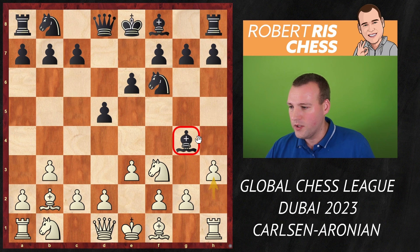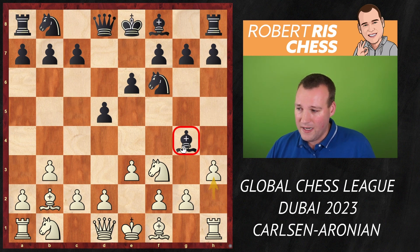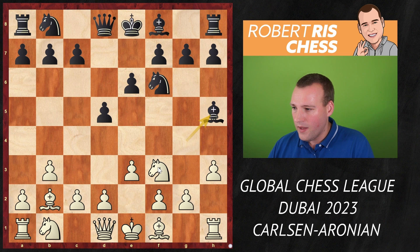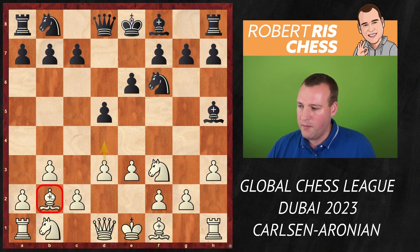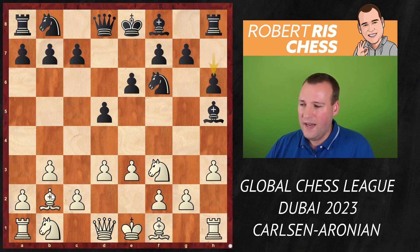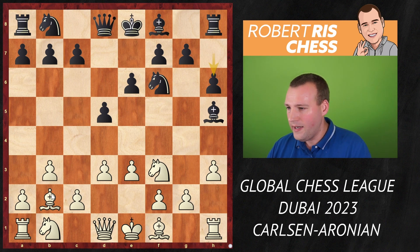White goes h3, questioning what the bishop is going to do. Black has the option to take on f3, trading the bishop for the knight, but maintaining the tension with Bh5 is perhaps more common. White then plays d3 — a flexible move, as you don't really want to place your pawn on d4 because then the bishop on b2 will not be too happy. Black goes h6, which may seem like an anti-developing move, but in these structures it's fairly common.